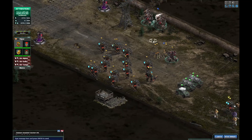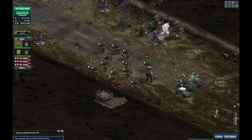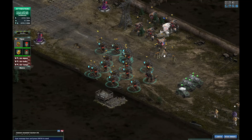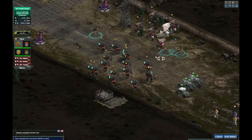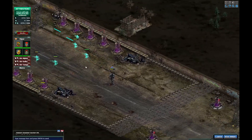Bring them up here - these ones are a bit slower so edge them out. Let's check the time. Yeah we've still got about a minute before I'm going to rush them. X key, D key - find my unit. D key, spread them.